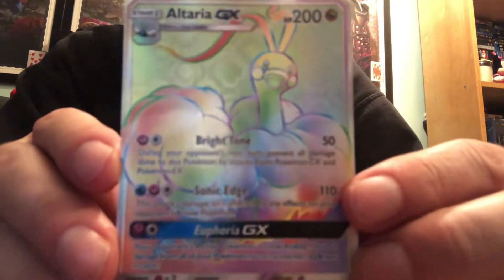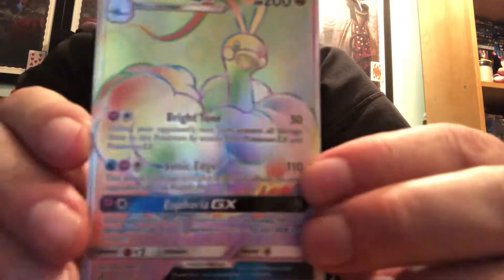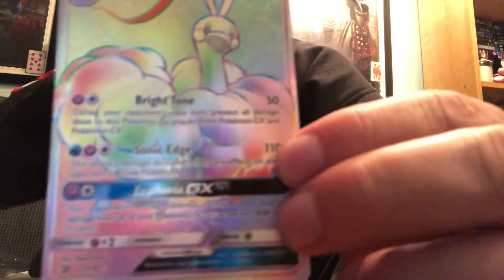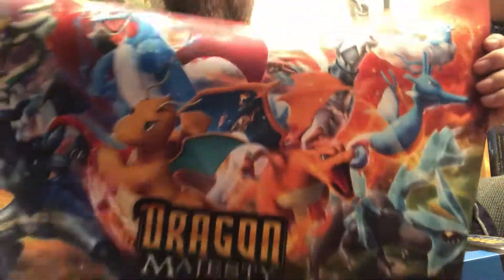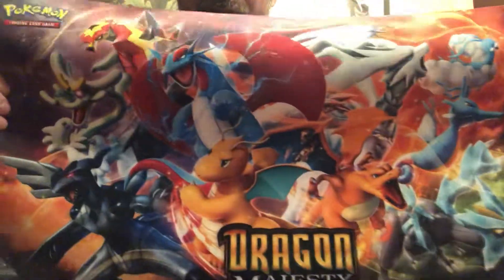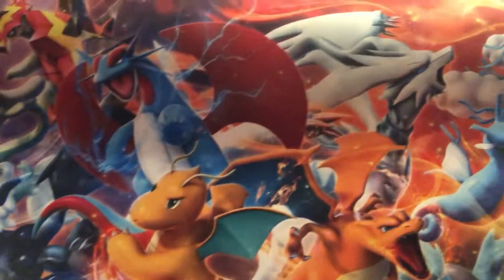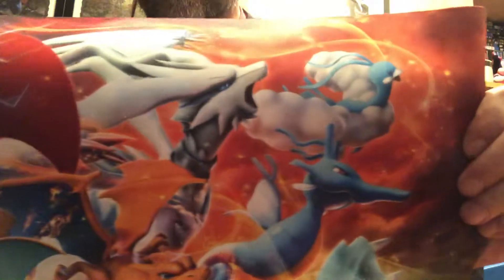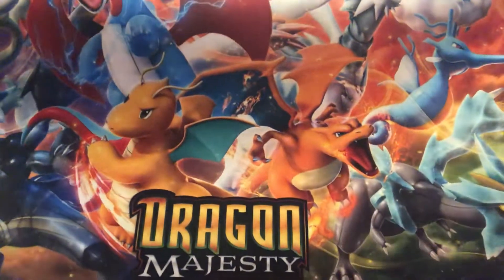I'm going to look at the Altaria — excellent rainbow and holo effects on this one. While we're at it, let's open up the mat and have a look at it. Excellent, look at everything on the mat — phenomenal color on this one too, I really like this mat.